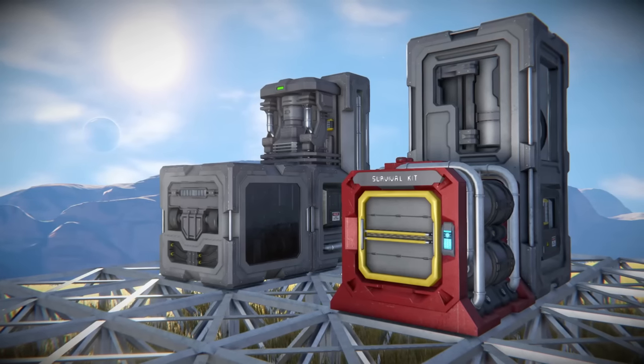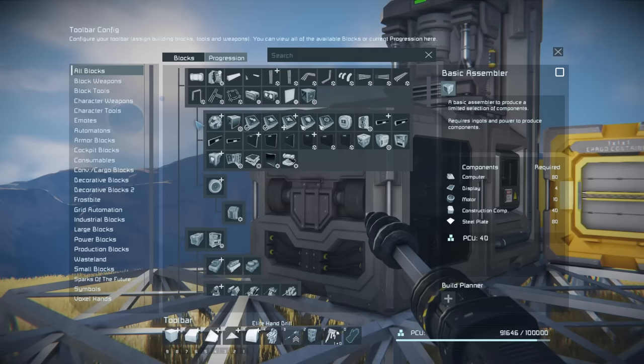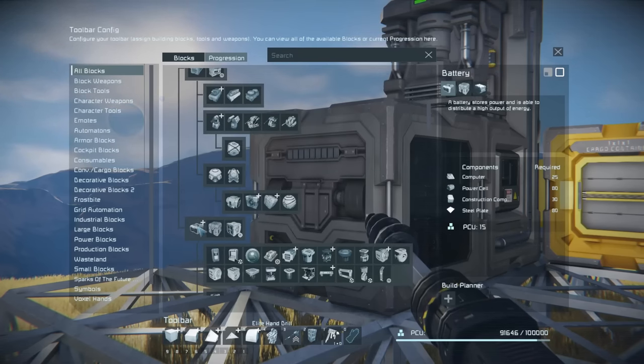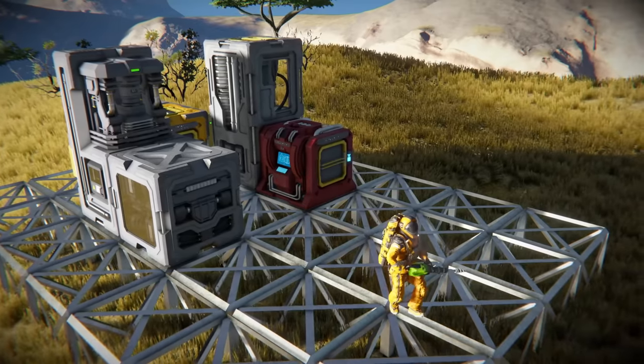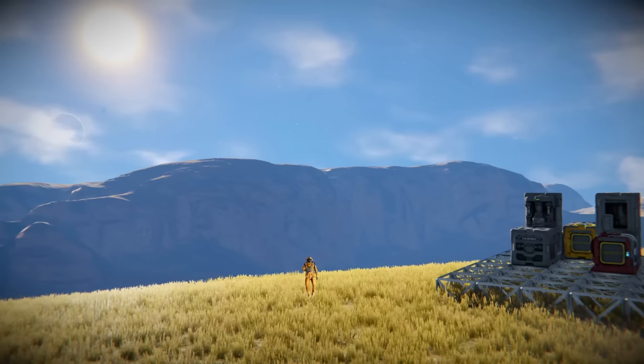These basic components will need to be unlocked through the progression tree if you have that setting enabled. However, they are all early in their respective trees and easy enough to unlock. These basic systems will provide you with the means to reliably produce components and keep your suit energized and your oxygen and hydrogen tanks full.